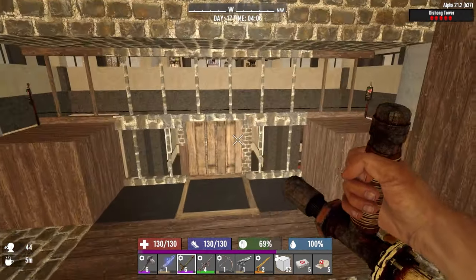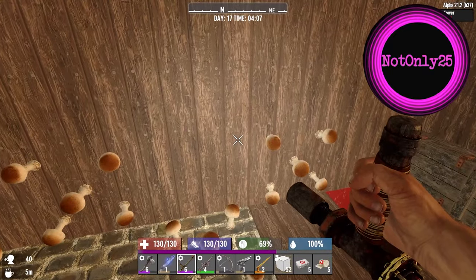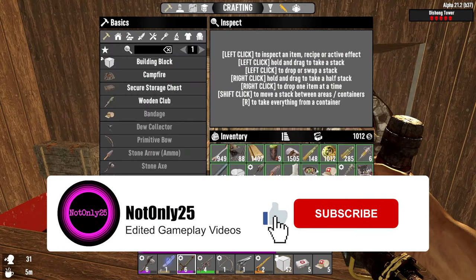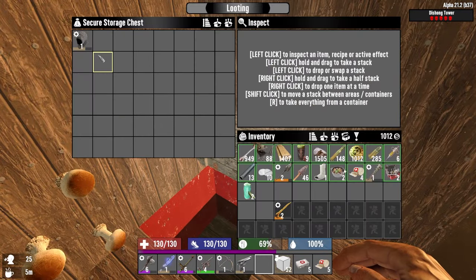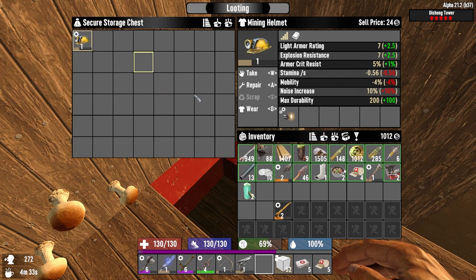Hello and welcome back to Seven Days. I'm on day 25 and this is the De Shong Tower challenge, mod Alpha 21. We're fully healed, fully hydrated — we might as well over-hydrate more. We have the stuff right here to do so, that should keep us ticking over nicely.